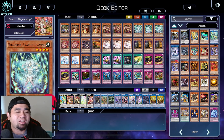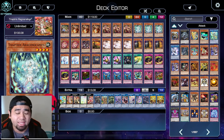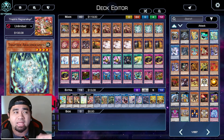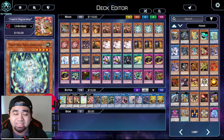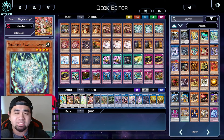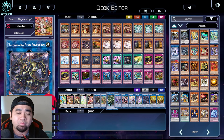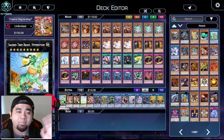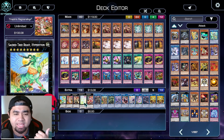Welcome back to the channel. Today we'll be talking about Traptrix and Ragnaraika. I am still learning Ragnaraika - there are quite a lot of lines you need to learn. Trap Tricks Ragnaraika is a good variant that typically extends your board to having a copy of Stag, Suffering on the field, plus a copy of Resurgent and even a copy of Hyperithon.